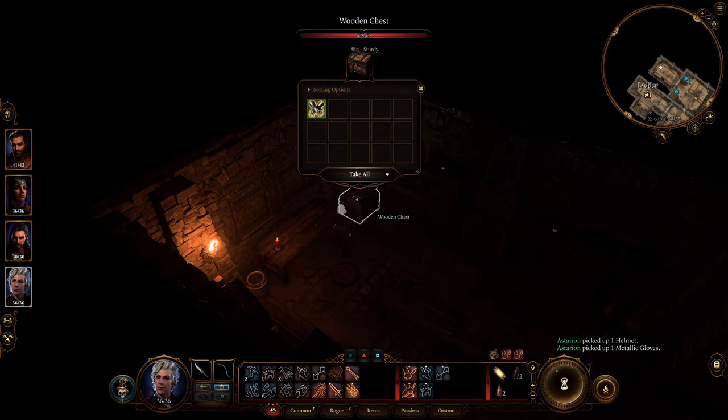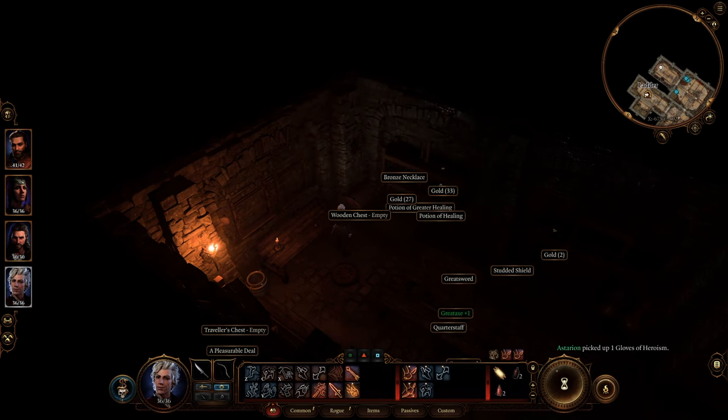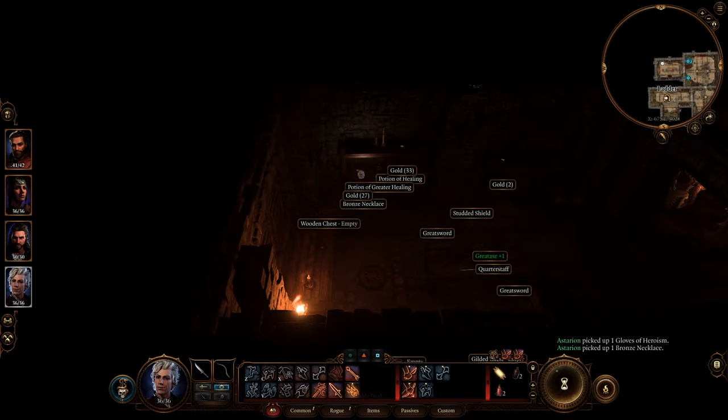So that's how to unlock the vault in the Toll House in Baldur's Gate 3. I've been Luke Gould, and thanks for watching. Check out thegamer.com for more, and happy adventuring!